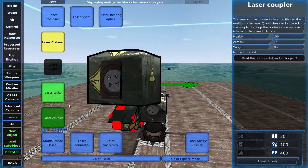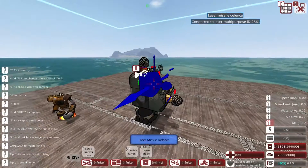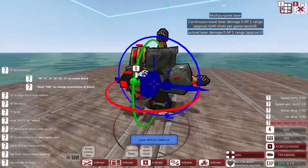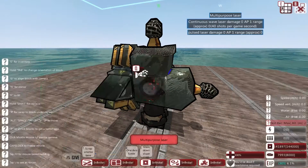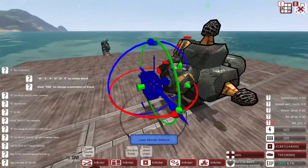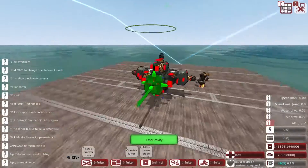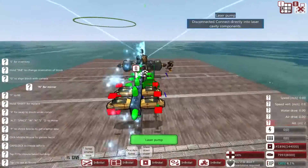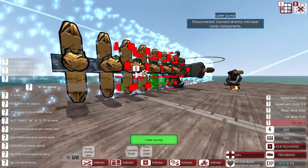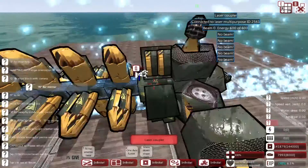Let's take a look at laser missile defenses instead of an offensive laser. You only need to connect these up to a laser multi-purpose. I'm not 100% sure why this one claims to be disconnected — let's get some laser connectors on there. There we go, now it's connected. You only really need one of these but the more you have the more they can fire. Let's get some laser cavities attached here, and in mirror mode we'll put some pumps down — you can attach them to every side. Each pump draws 50 energy from your engine to charge the laser. Now in the laser coupler we have beam zero with 600 energy.